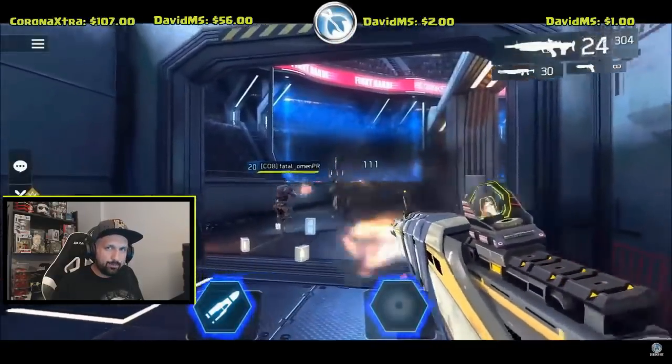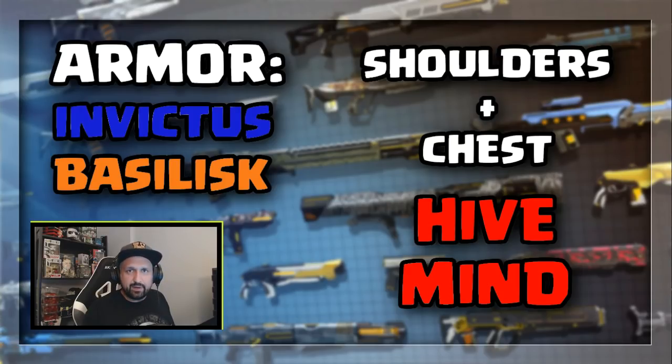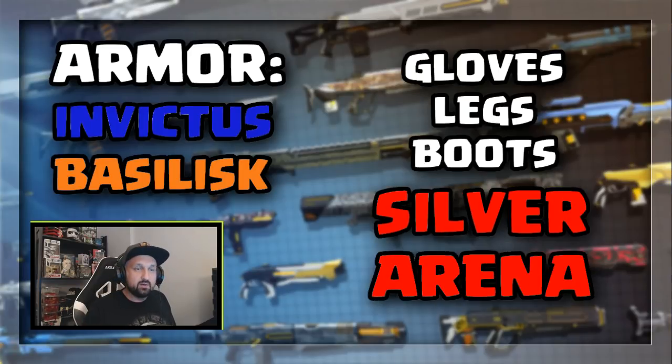So let's start with the Armor. There are two sets of legendary armor in the game: the Invictus set and the Basilisk set. For both sets, you can find the shoulders and the chest in the Hivemine dungeon. The rest of the armor — the gloves, the legs, and the boots — will drop in the Silver Arena for both sets.